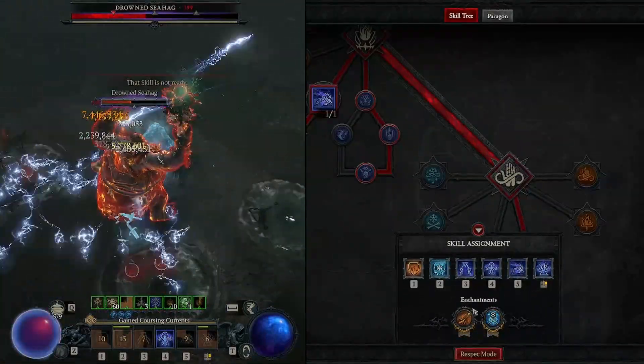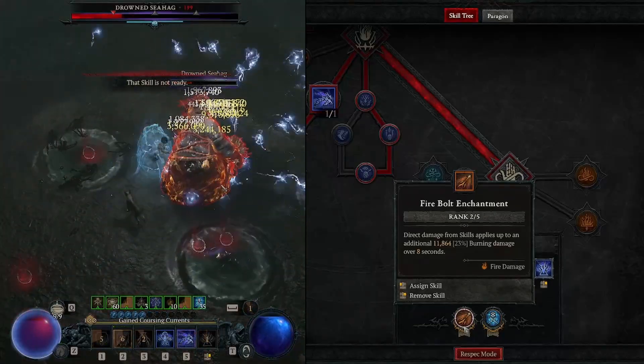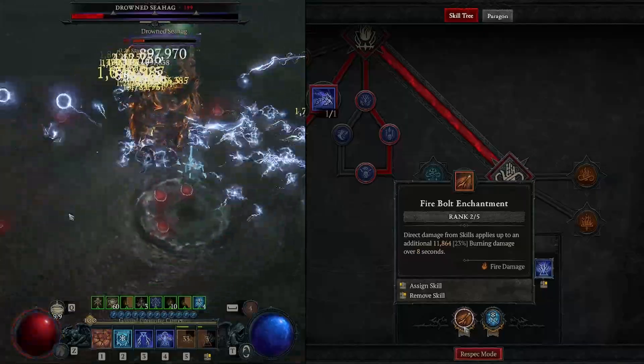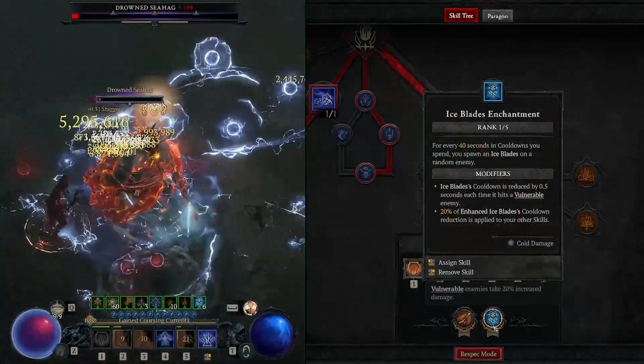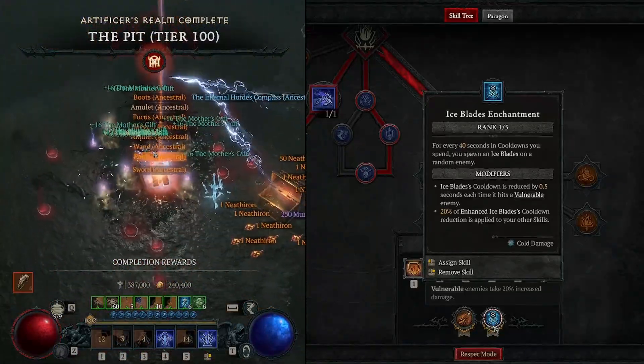For the enchantments, we're going to go for firebolt as our first enchantment, so direct damage from skills applies burning damage. That's how we will proc our devouring blaze and our flame feeder glyph. And for our second enchantment, we're going to go for the iceblades enchantment, so every 40 seconds in cooldowns we spend, we spawn an iceblades on a random enemy.